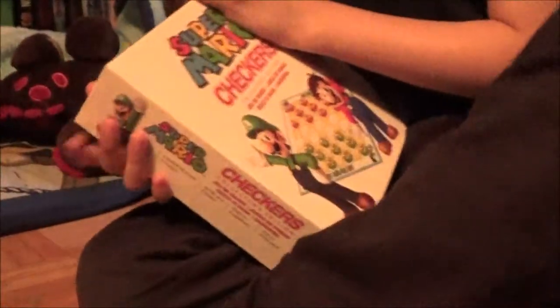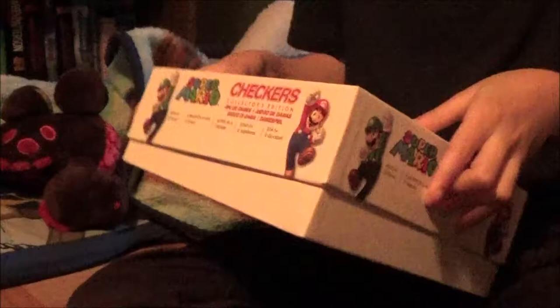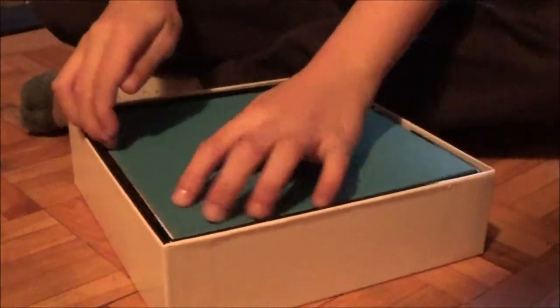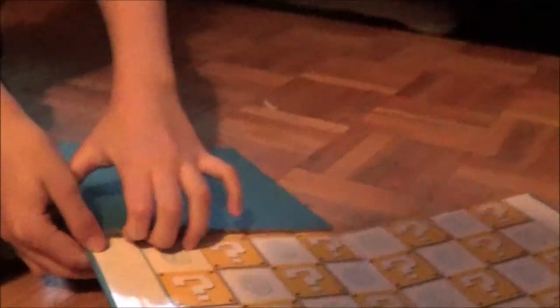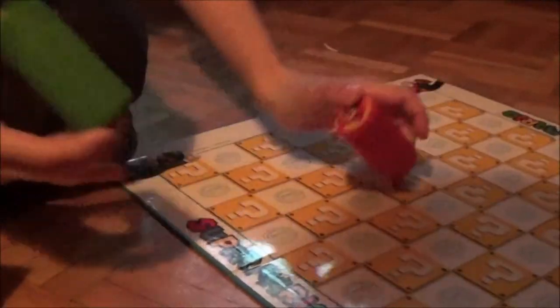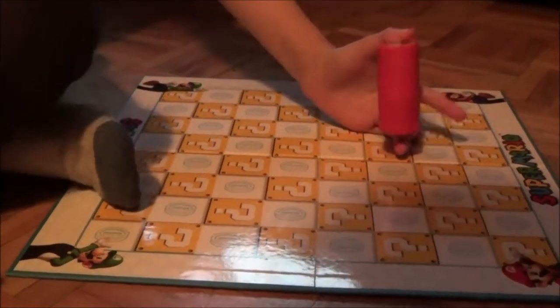And here it is. Inside you can see something blue — it's the map. And then you have Mario or Luigi to play as. Green is Luigi and red is Mario. If you're Luigi, you start where Luigi is, and if you're Mario, you start where Mario is.